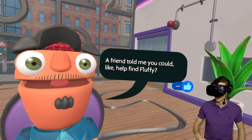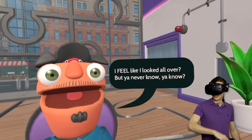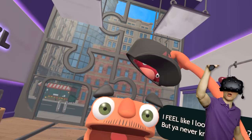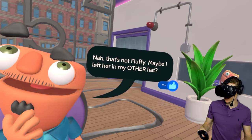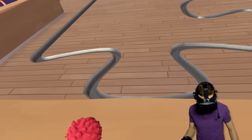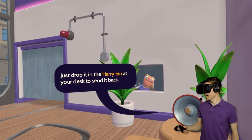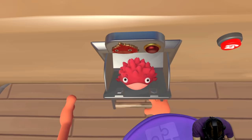Sir, what a weird hat you got going on! A friend told me you can help find Fluffy! Who is Fluffy? I feel like I looked all over, but you never know! Love your mustache by the way! Wait a minute, what's cooking over here? No way, there's a little dude here! Hey buddy! That's not Fluffy - maybe I left him in my other hat! Who are you then? I'm gonna put this hat in my bag! You found a red Harry! Oh, your name is Harry, that's so cute! Must have escaped from the company's pet daycare! Just drop it in the Harry bin! Why do you have a Harry bin? Bye Harry!